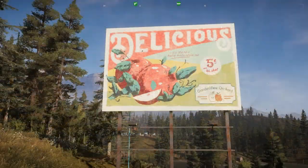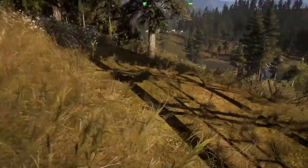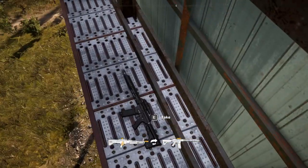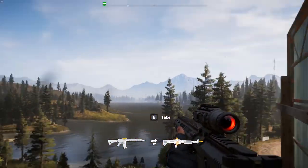Don't even need a rangefinder for this. You can pick up a free sniper rifle very early on in the game in John Seed's area by climbing this billboard in the apple orchard. Just hop up there, grab your sniper rifle, and you're ready to go.